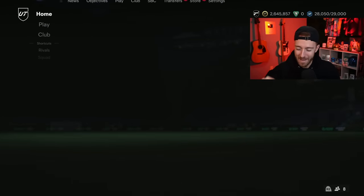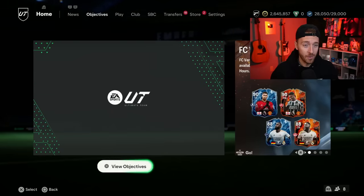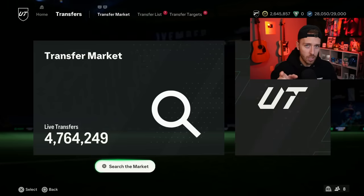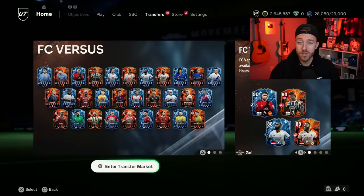Hey guys, it's Nate, aka The Foot Account, and welcome back to the channel. There's a new evolution right now in FC24 that is creating some really insane cards, but you might need to check your club, because there might be some players inflated in price because of this Evo that you just have sitting around — free and easy coins, like 10,000 coins for a bronze card.